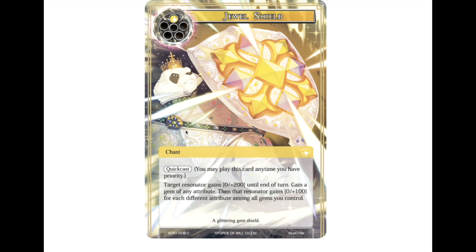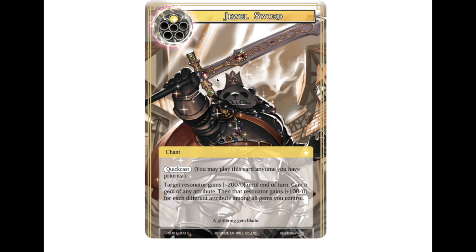We have Jewel Shield — a one-drop quick cast spell. A target resonator gains +2/+2, then you gain a gem of any attribute, and that resonator gains an additional 100 defense for each attribute among all gems you control. So a diversified gem base means more defense. Jewel Sword is the exact same concept but tuned for attack — gains +2/+2, then you gain a gem, then an attack bonus based on your gem diversity. Smart play can make great value out of these.